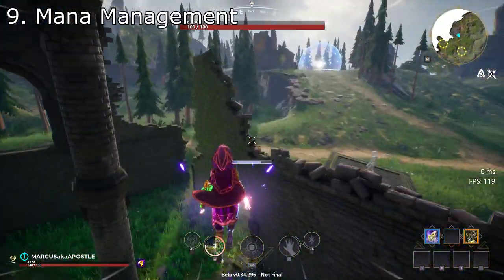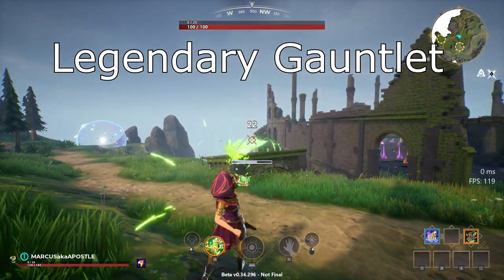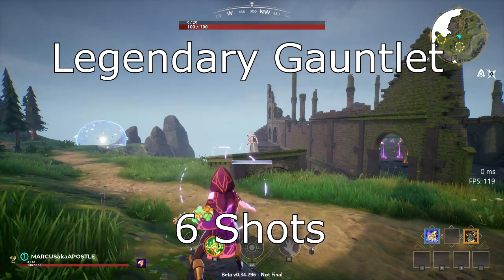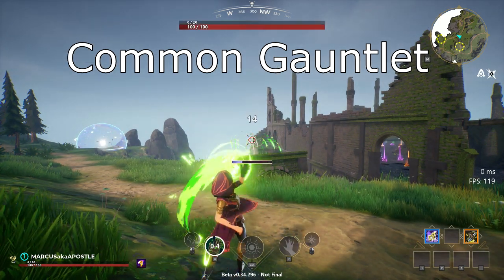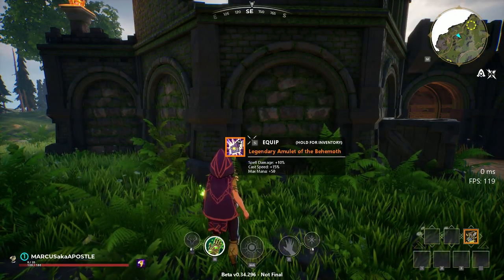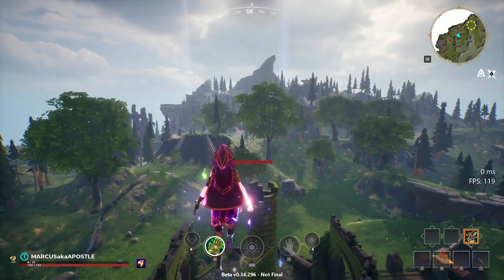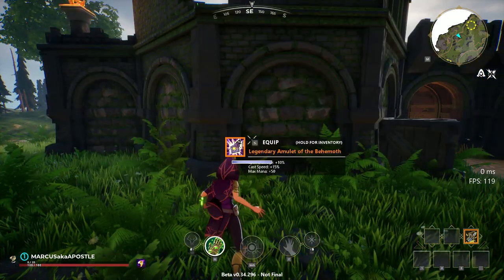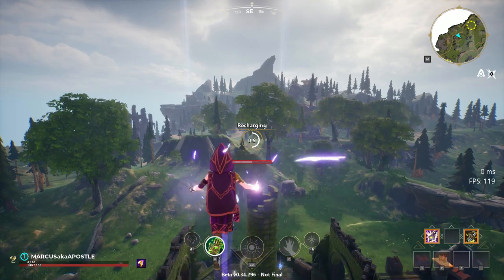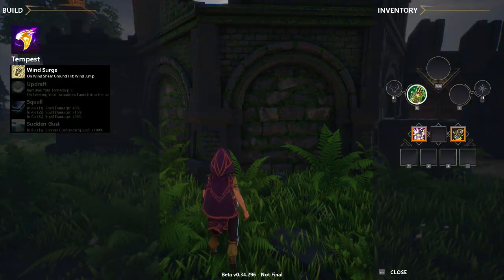A huge part of fighting in Spellbreak is managing your mana. Mana works kind of like ammo — if you go up in gauntlet rarity, it increases the damage of your gauntlet but also lowers the mana cost so you can shoot more with better gauntlets. Another thing that consumes a huge amount of mana is levitate, so you have to manage levitating and shooting while in a fight. Levitating consumes mana based on a percent, meaning you have a fixed amount of levitation time even if you increase your mana pool with an amulet. So only use your levitate when it's absolutely necessary.